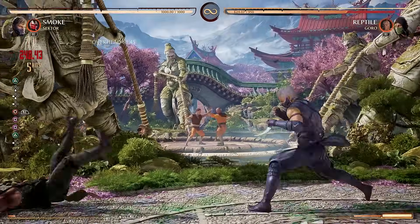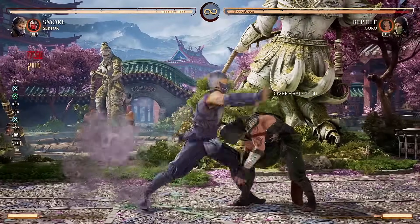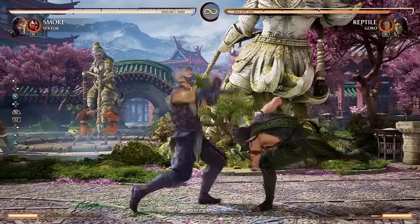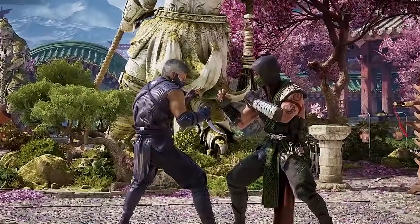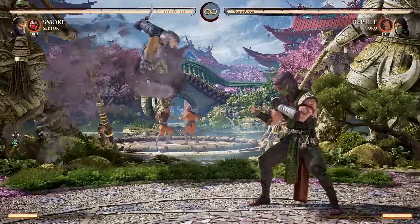If your opponent is smart, they're just going to keep blocking low the whole time. That being said, you can always vapor cancel and go for a throw, or a second low, or an overhead — all that nonsense. So the opponent never really knows how to block if you're skilled enough.